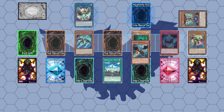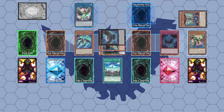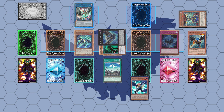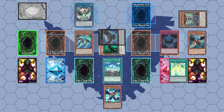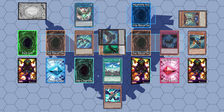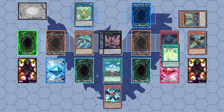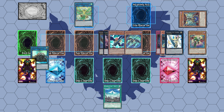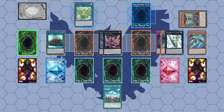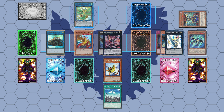Use Wise Strix to summon Zephyros and then use Zephyros and an extender to summon Force Strix. Use Force Strix to search Bora using Zephyros as the cost. Then use Wise Strix to set Soul Shaver Force. After that, summon Zemorgue and Cyber Dragon Infinity, summon Zephyros and Bora to the field, then summon Utopia and Union Carrier. Use Union Carrier to attach Thunderbird and use Zemorgue to summon Avian.